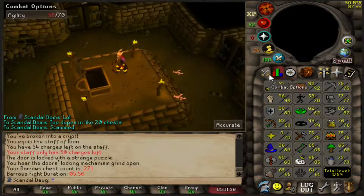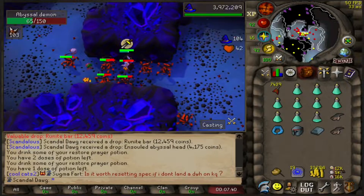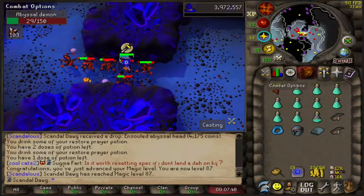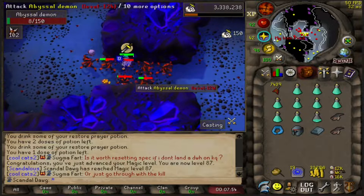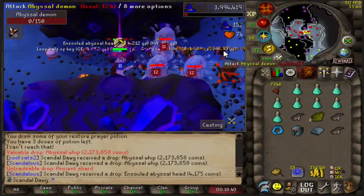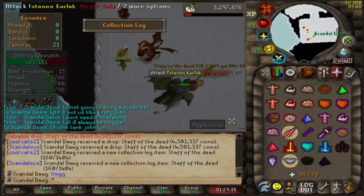First task we ended up getting abyssal demons. We're about to get a nice little level — 87 magic! Apologies if you heard the AC in the background earlier, I didn't realize it was on until after a couple recordings. Oh dude, that just looks so juicy on the floor, I love seeing that orange text. Got a nice little whip drop — that's the third whip too — and an ancient shard!